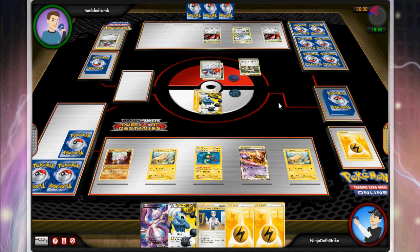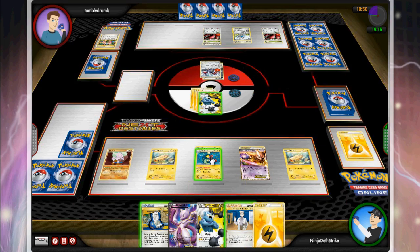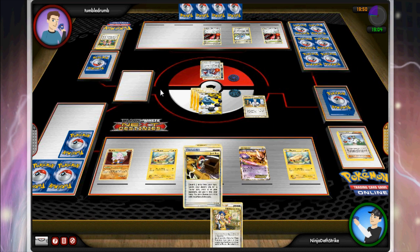If I were him I'd get a Catcher and another Twins, or a Catcher and an energy and start attacking — at least knock out one of my other Tynamos to try to stick me with just one. Since you don't get to see what they grab with Twins, we'll never know. He attaches a Steel energy manually to Scizor, then puts a Special Metal on Skarmory — which is a really bad idea. He attaches to one and uses the attack to move it to the other, so I guess he's powering up both of them.